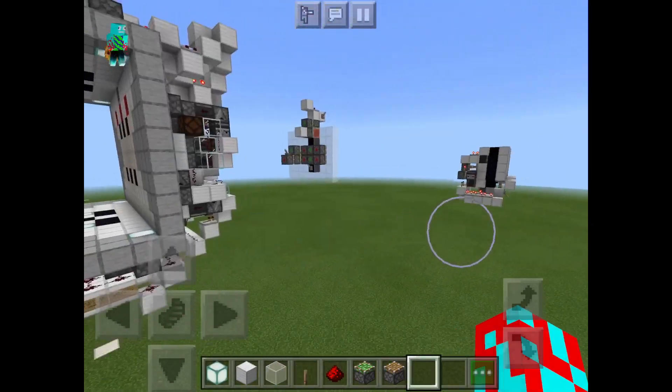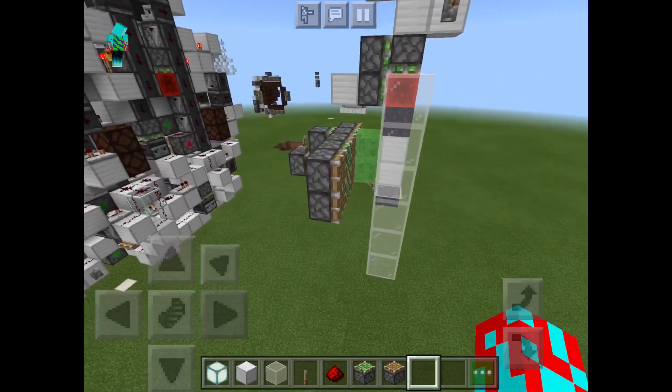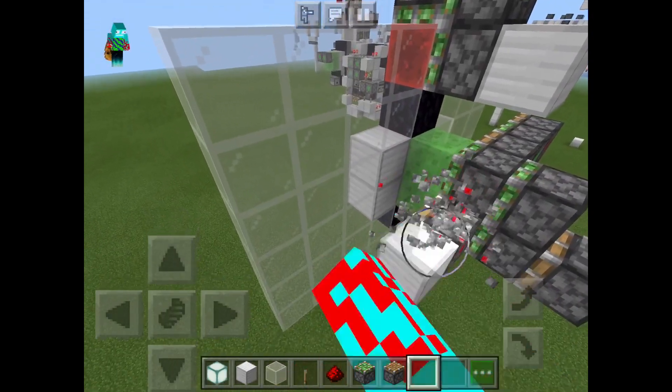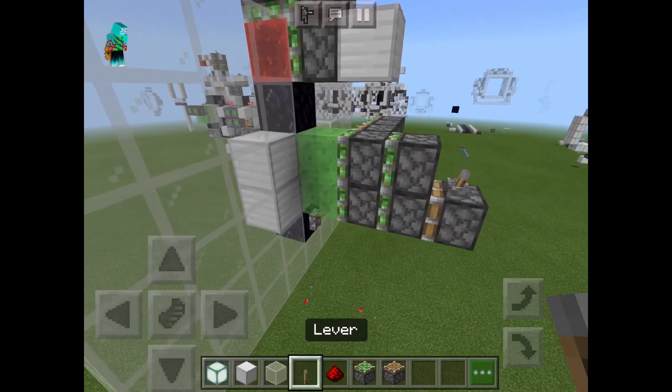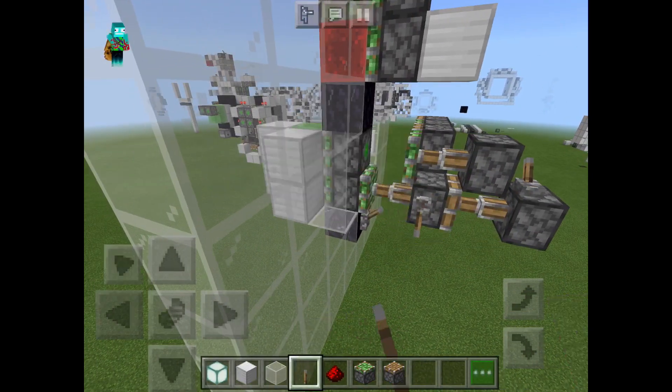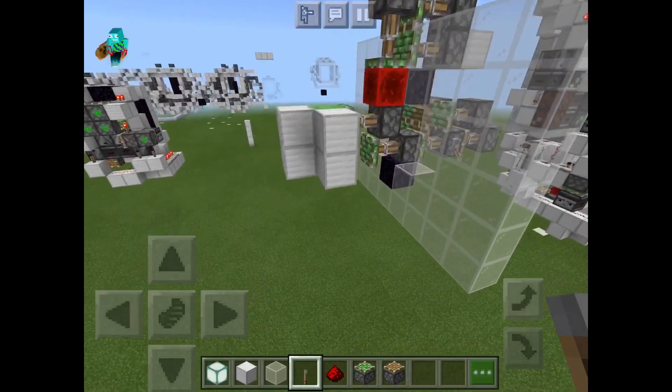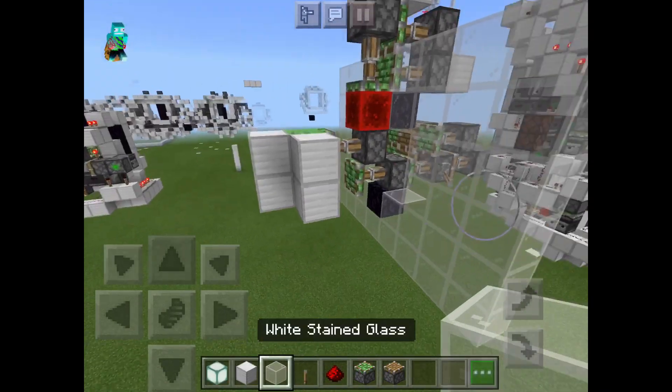What I will be doing is showing you guys how the quadruple piston extender for the middle works. It's actually not all that complicated. How it works is we activate this, activate this, activate this, and then at the very top activate this. And that is going to be the middle blocks for the door.